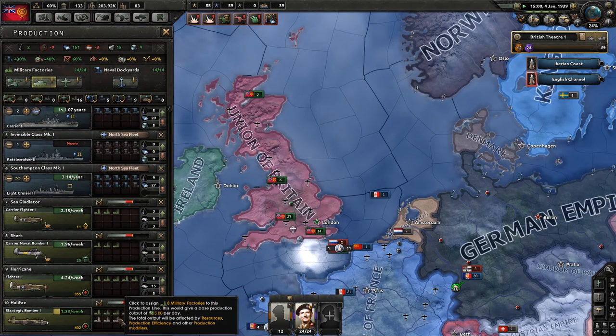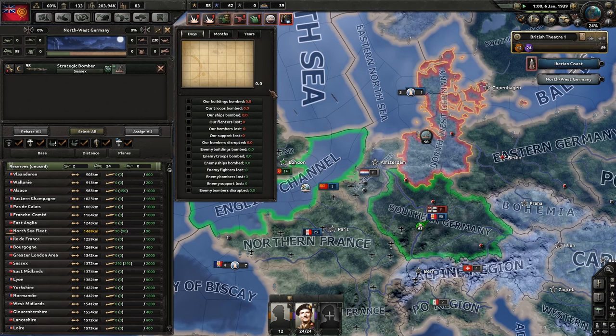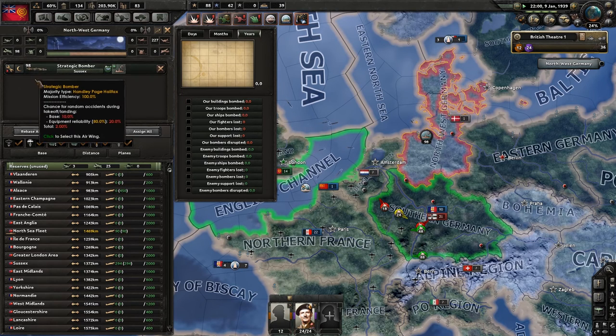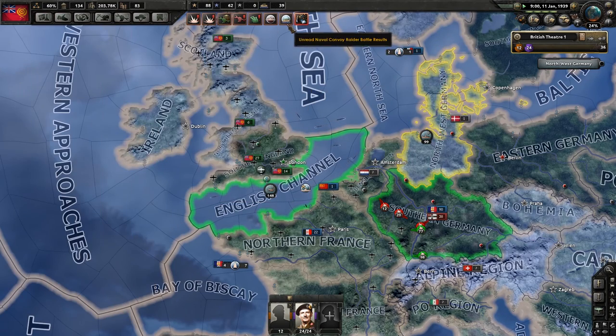We are still getting our fighters and strategic bombers. We had actually started bombing — we're hitting northwest Germany at night. We've not lost any bombers, but we haven't hit anything either. The wing probably isn't even taking off because it has normal operations set to only go if you have at least 25% strength. With an air wing of 500, you need at least 100 bombers before you go, so the first mission is starting soon.